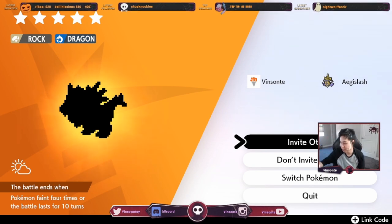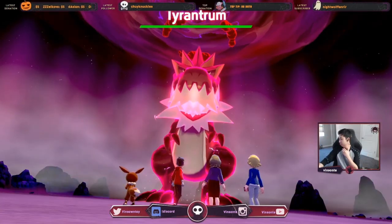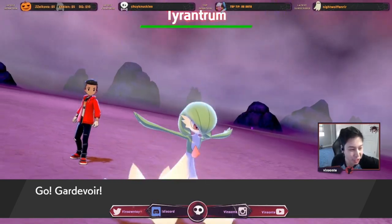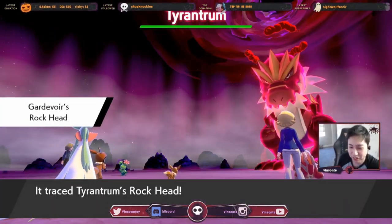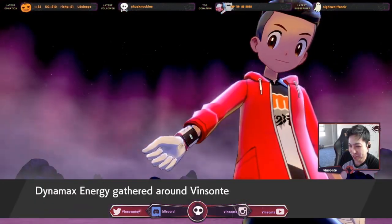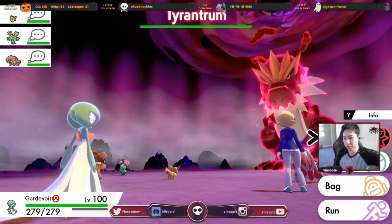I'll probably do all four of them just to show you guys. I did bring a Tracer Pokemon, so hopefully that gives me Rock Head. We'll test the theory — if I get Hidden Ability first time for all of these, that should work well.